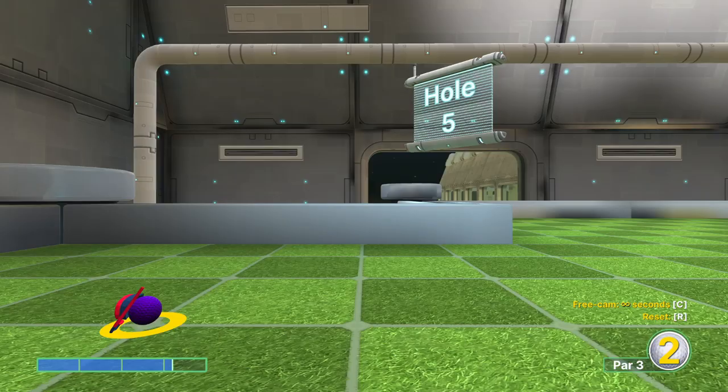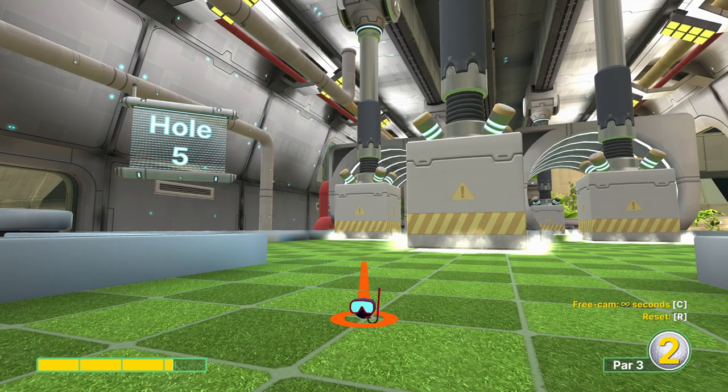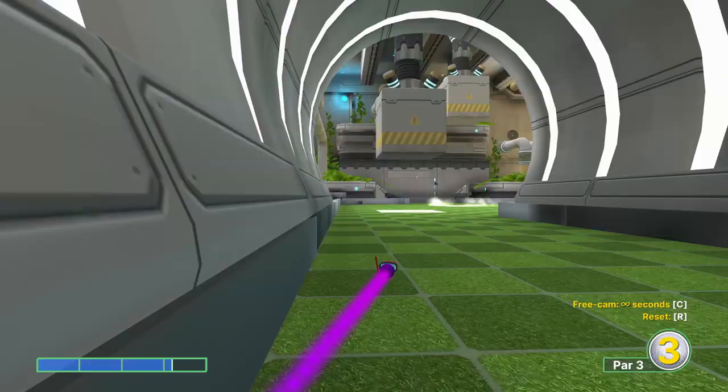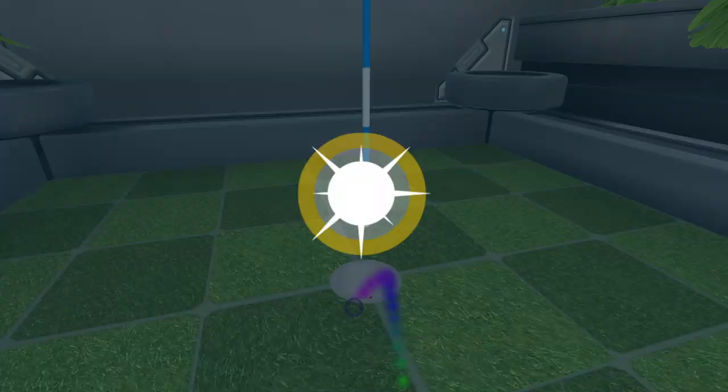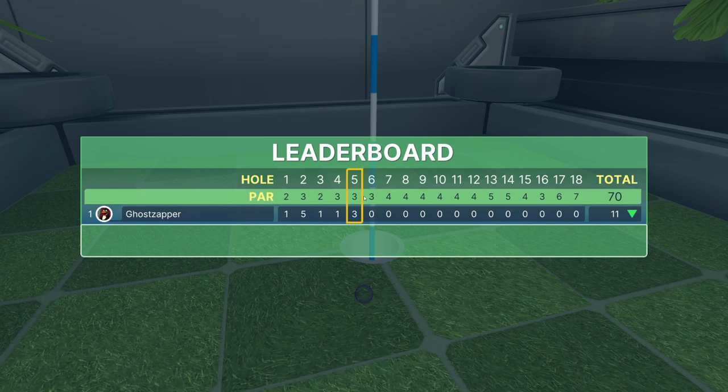Hole number five: I like to go just about three power and kind of get the left side of my cursor on the corner of the tile that you can see right now. It's a little bit specific because we don't have a bowl to go to, but we release just as the front slammer kind of lifts up off the ground. Just play with the timing a little bit and you'll get it pretty soon.